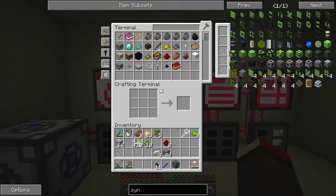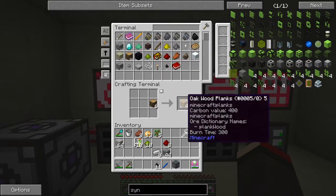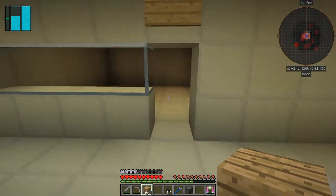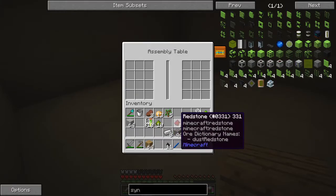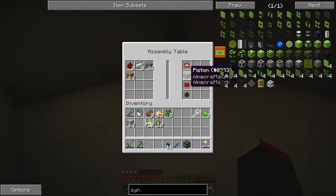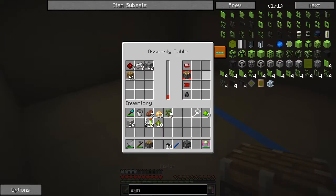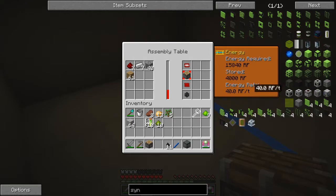The next thing we need is planks — how many have we got? We need to make eight and we need three per piston, that's 24 plus six pieces. So the assembly table — we need eight pistons, put those in there and then we can select piston. It's already charged up to some extent with one laser and it's working at 40 RF per tick. Not exactly awesome but we'll get there in the end.